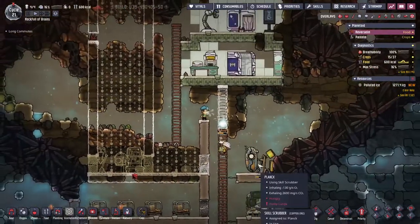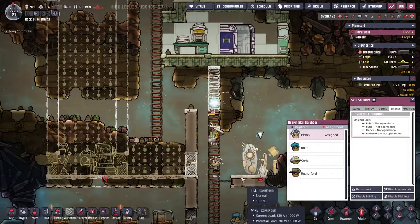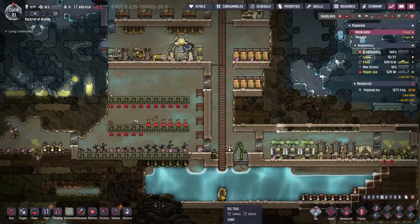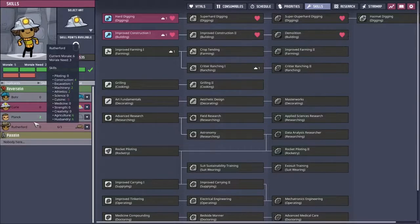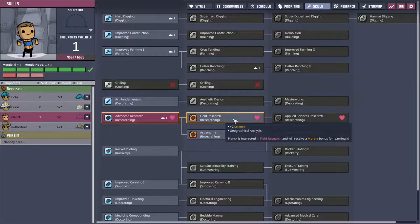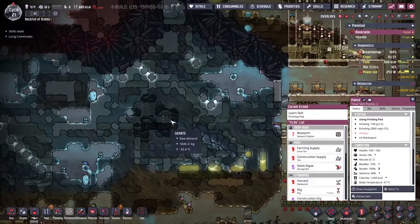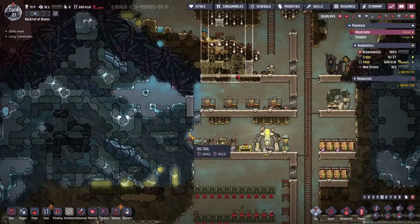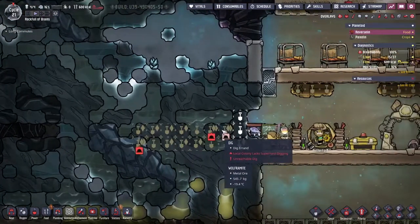Plank ran out of power during the scrubbing - that's kind of good actually. He's starting to get hungry. Plank has now lost all his skills - this is what we're after. We can give him a bit of retraining: advanced research and field research, enabling geographical analysis so we can go ahead and analyze our geysers. I'm going to make this our priority - dig there and then dig down below so no water can flow out.